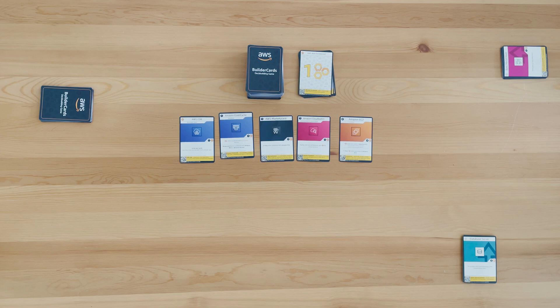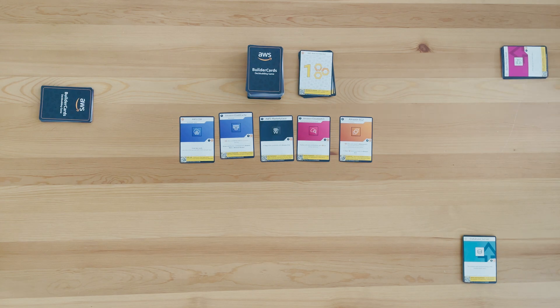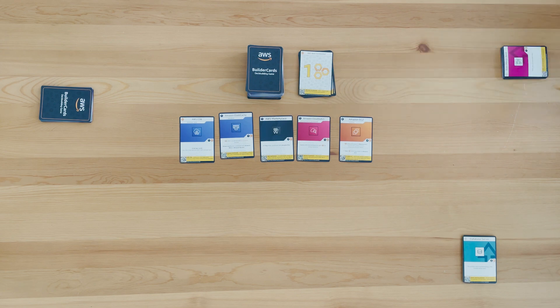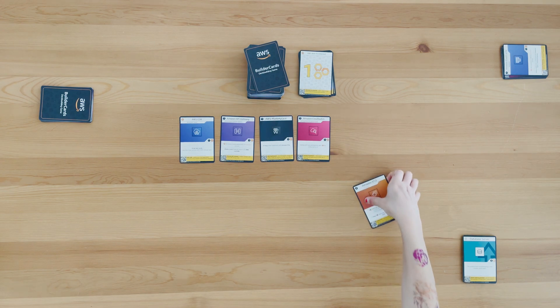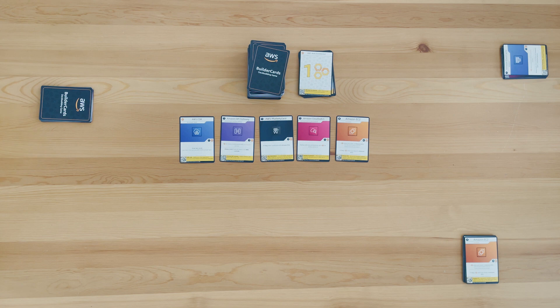Let's play a three-player match. We have our marketplace in the middle and three players. To speed up the first couple of turns, there's a special rule in the beginning: each player is allowed to take one card that costs TCO credits — indicated by the dark gray icon in the top left corner. I'll go for an Amazon ElastiCache. I immediately refill the marketplace and the card I acquired goes onto my pile of starter cards. Player two goes for an Amazon EC2, and player three also takes a card. Refill the marketplace after each pick.